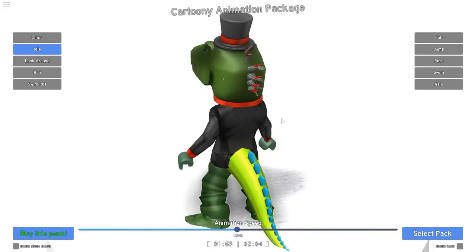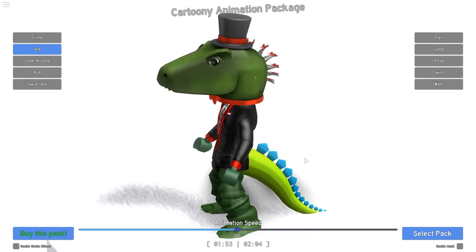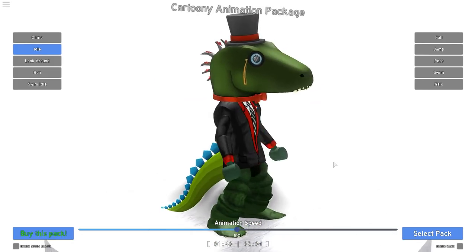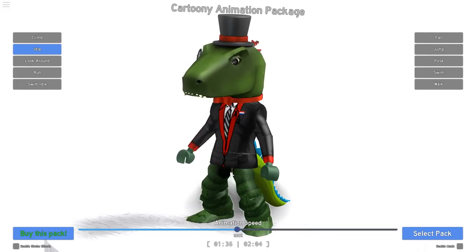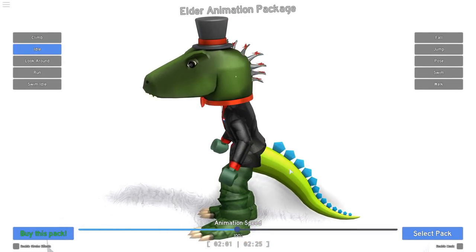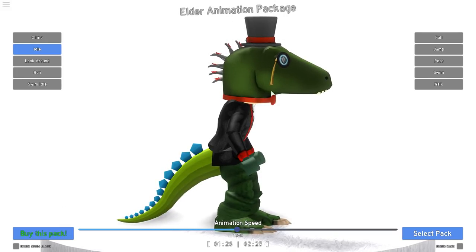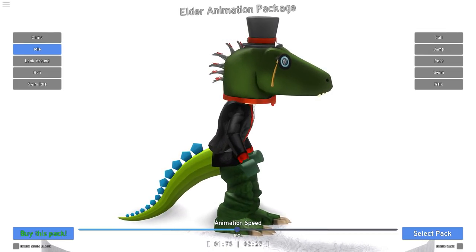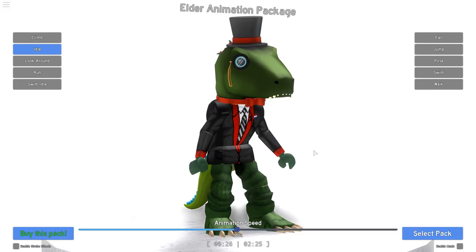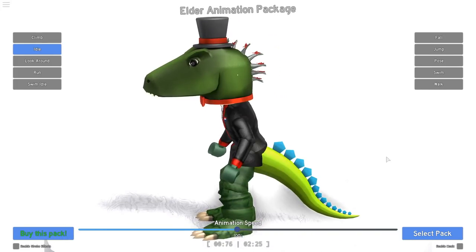Let's first check out the idle animations. Idle means you're just standing around. This is what you look like when you're cartoony — not really dinosaur-like. Then we go to the next one. This is actually kind of dinosaur-like! This is the elder animation package, and of course if you're an elderly person you start walking kind of bent over, but that's actually perfect for me because I'm a dinosaur. This would suit me so well.